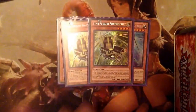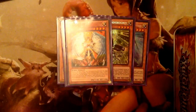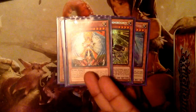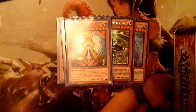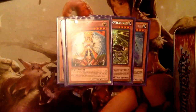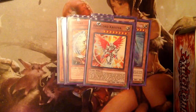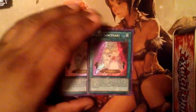Running one Honest — I might bump this up to two because when I went to locals and topped with this deck before Natasha came out, Honest was my only out to Monarchs since I bricked game one. It was also my only out against Vanity's Fiend. Running one Christia — that's for the monsters.